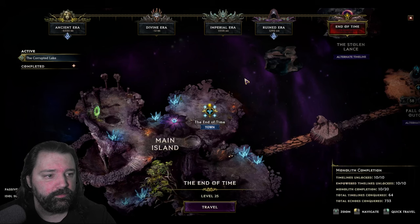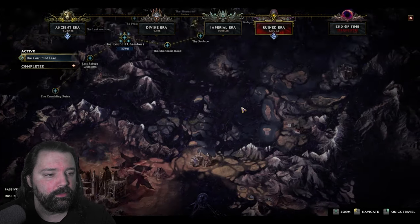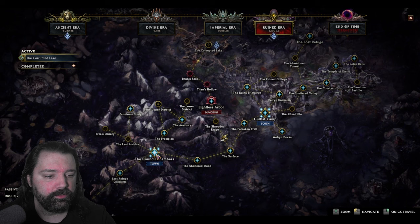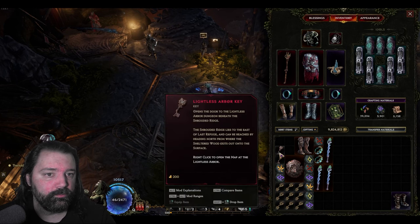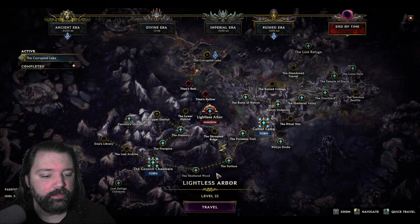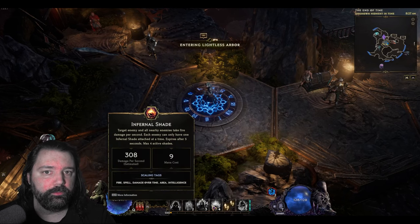Getting to the Lightless Arbor is fairly easy. It's within the ruined era, and you can find it to the northeast of the council chambers. You'll want to make sure you have the waypoint unlocked, but this is actually a fairly short run from the surface, which you likely unlock during the campaign. Alternatively, you can just right-click a key within your inventory and it will bring you there directly, and then you can just hit travel and off you'll go.